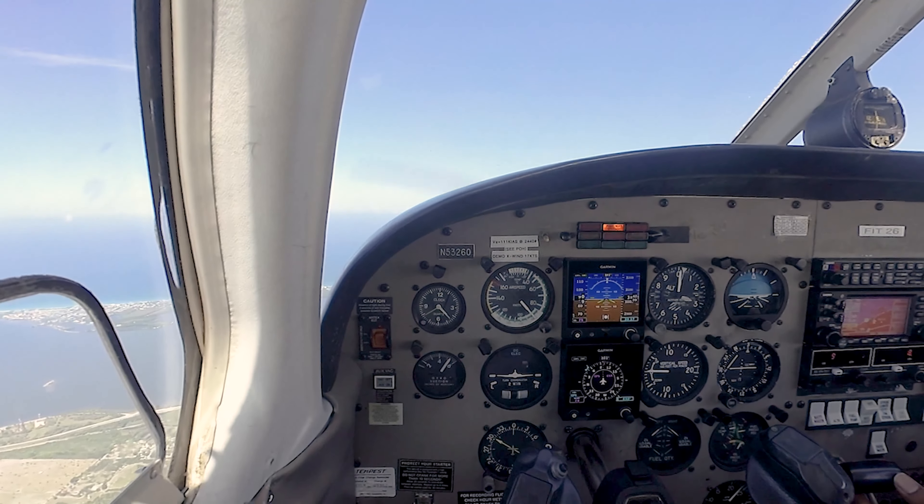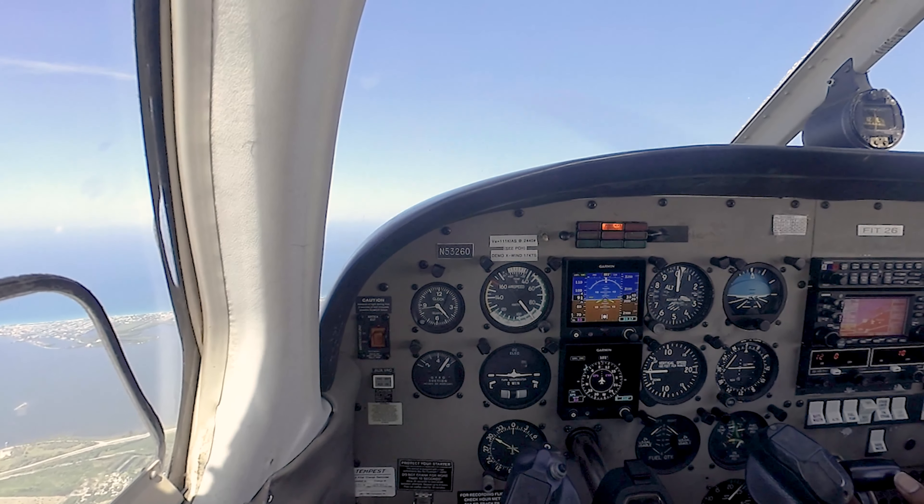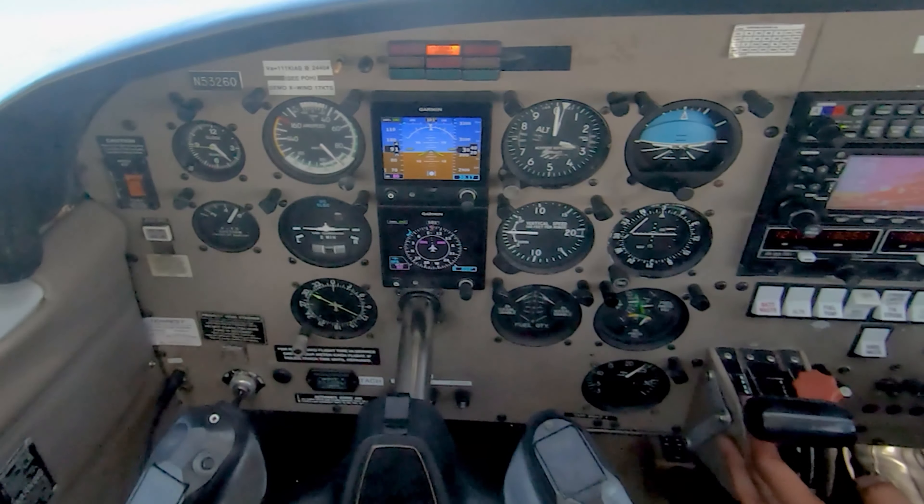Hotel East traffic, 526 overhead — overhead Valkyrie, 3,000 feet, heading southbound and west bank in reverse stalls. Hotel East traffic.